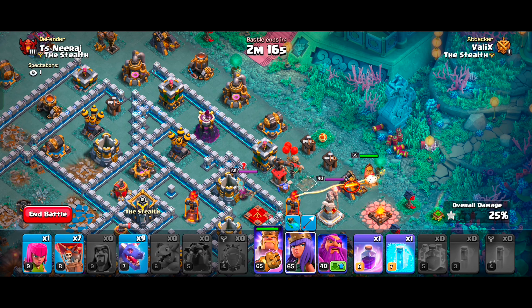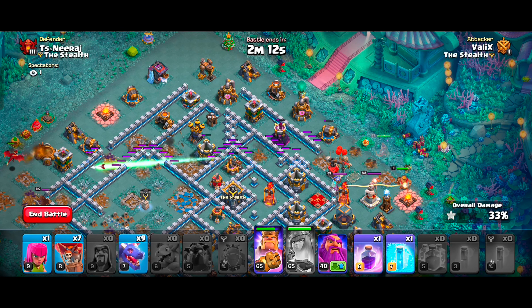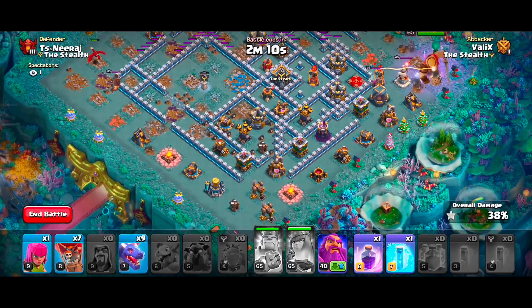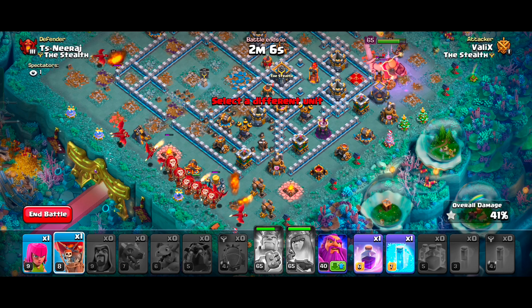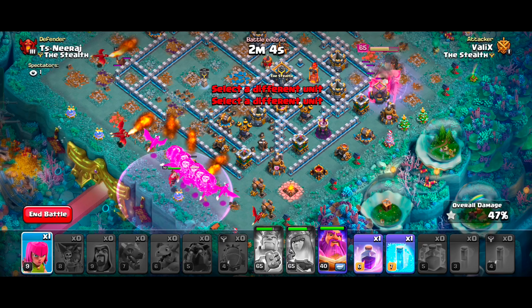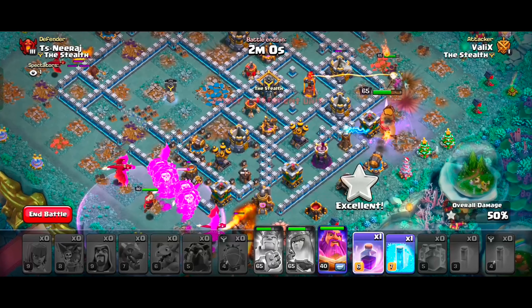Let's deploy our heroes on the side. With the help of the Queen's Giant Arrow and the King's Giant Gauntlet, we will destroy more air defenses and trash buildings. Now let's deploy all our dragons, loons, and the Grand Warden. They will all follow the path, and we will use our Warden's ability and Rage Spell to quickly clear the space.